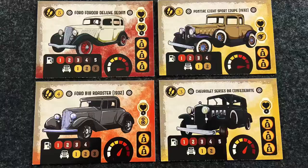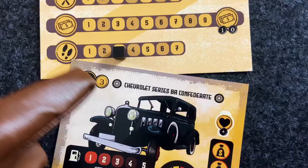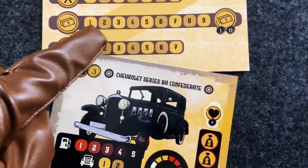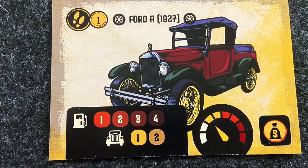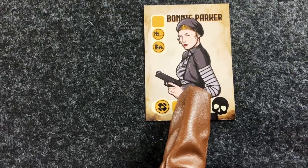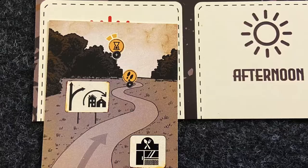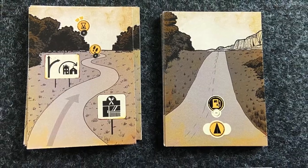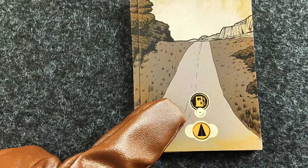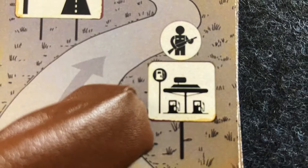If you survive a shootout, you have the option of finding a new vintage car by spending search points, or if you're desperate, by hijacking a Ford Model A. But crime does not come without consequences. You'll continue your morning road trip by driving down country roads or the highway, each route bringing its own benefits and challenges. You need fuel to drive, so keep an eye on that gas tank and remember to fill up whenever possible.